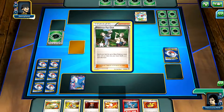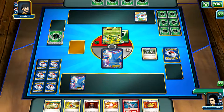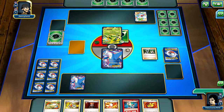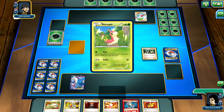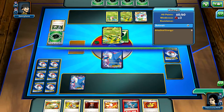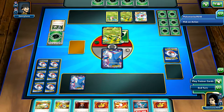We actually see him start with a Viridian, so this is actually perfect because I started Head Ringer. What I'm going to do is play an Acro Bike and Trainer's Mail, attach this Head Ringer, and attach the Muscle Band. I saw he runs Lasers, so if he Lasers me I'm just going to switch into the other one. This is probably going to be that Delta Plus Dustox.